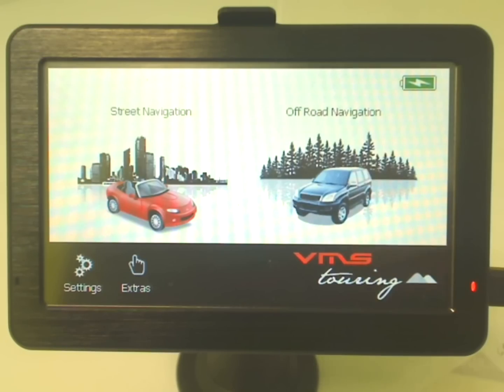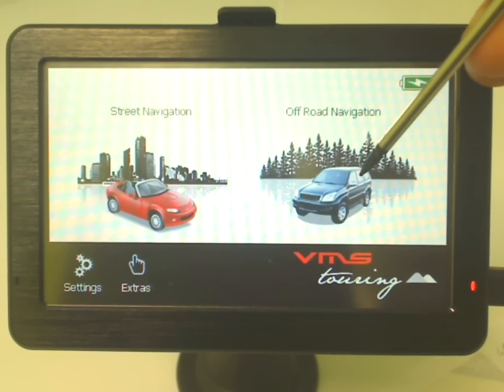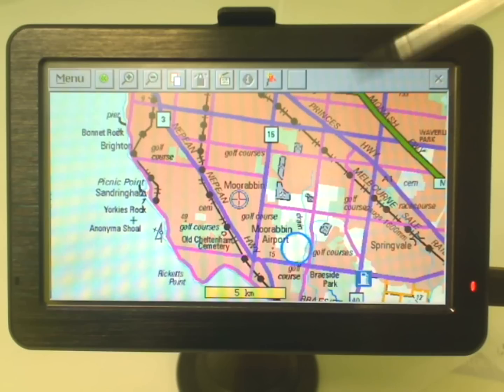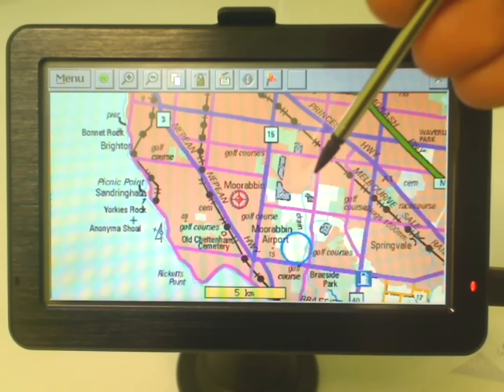Let's get down to business. I'm going to go into the four-wheel drive navigation software. To do that, just tap on the screen where the four-wheel drive is in the trees in the background, and that should get you straight into the program.